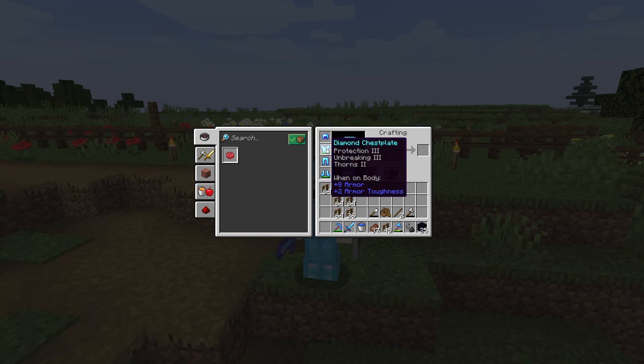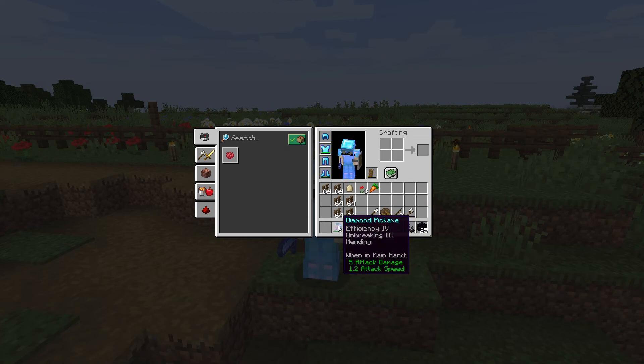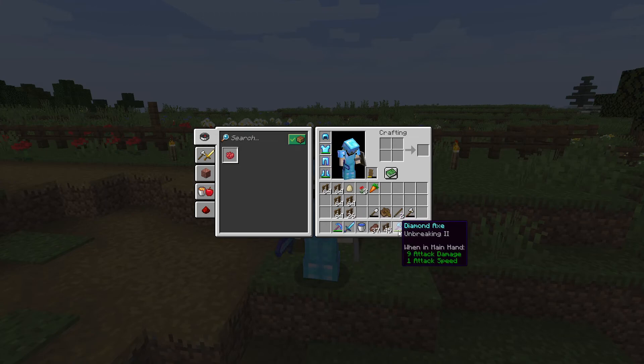I have this one as well which I built and enchanted — it's got Protection 3, Unbreaking 3, and Feather Falling 2, which is pretty good. And then I have these which I had in the previous episode, and these which I got from villager trading. I also have this pickaxe, and this diamond sword, and a diamond axe with Unbreaking 2 which I got from a villager trade.